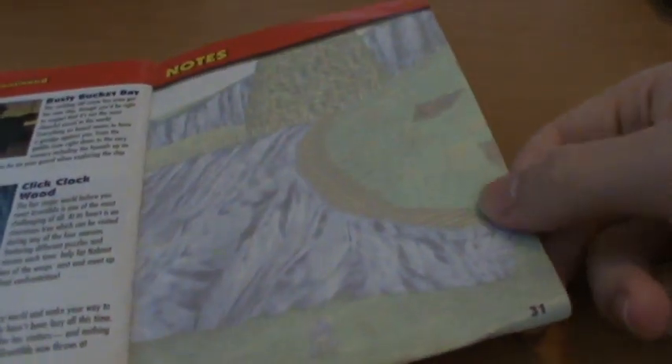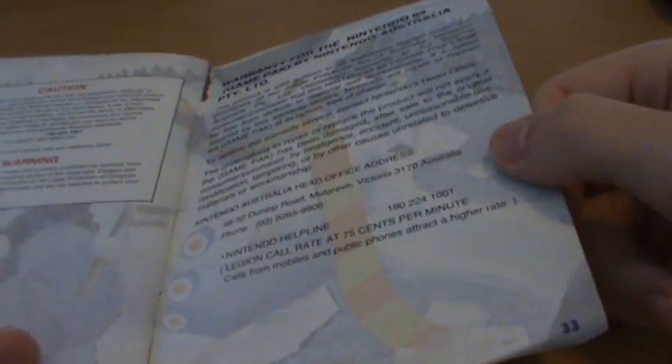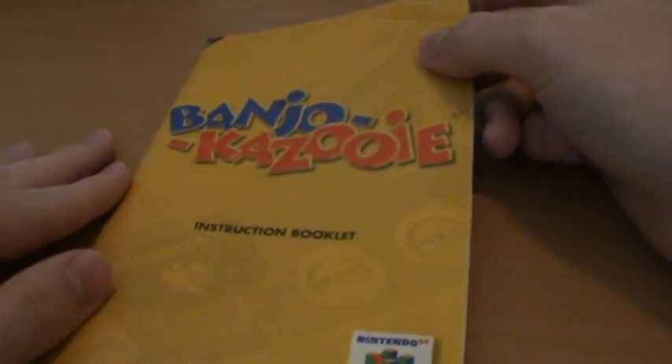On the notes page, we have a background from Mumbo's Mountain, and we end with a background from Freezeezy Peak. And that is the Banjo-Kazooie manual — full colour, nicely set out, covers everything you need to. It's just a good old Rareware manual.